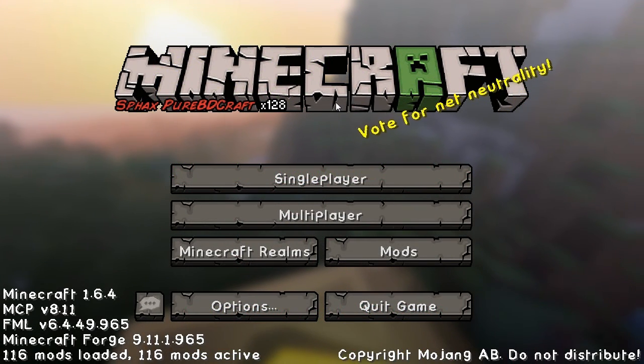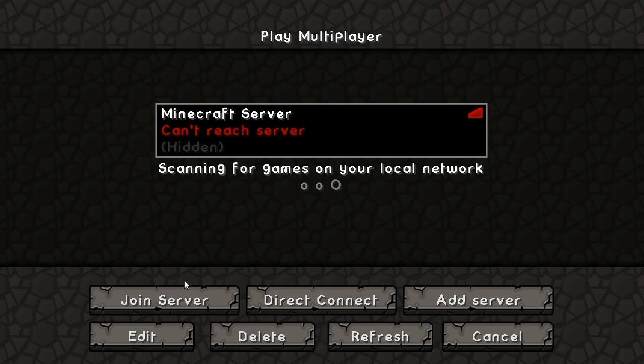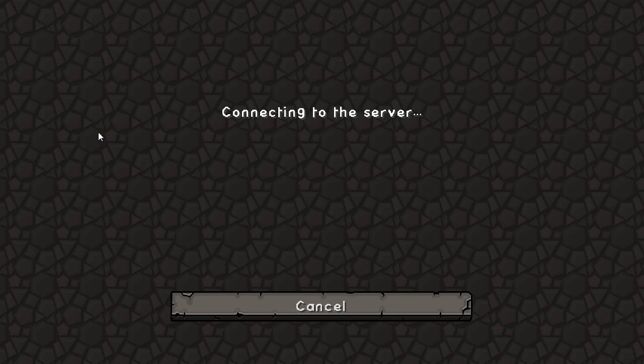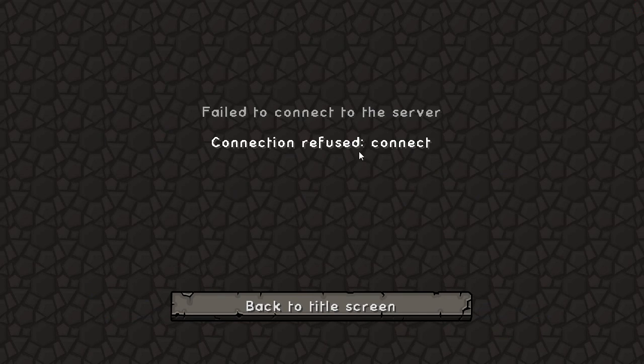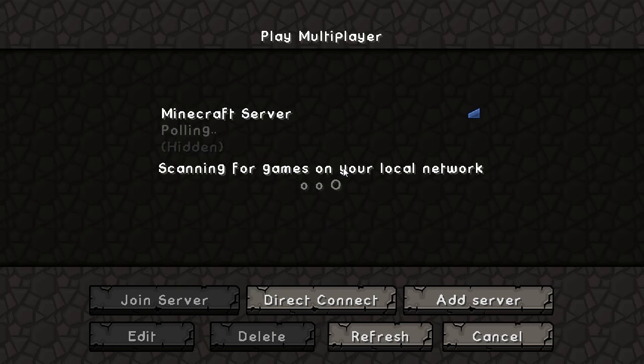I've decided what I was going to do on the server, but there seems to be a problem — I can't seem to connect. It says 'can't reach server' and when I try to join it comes up saying 'refused connection'. So either the server has actually been turned off or it's failing to restart.